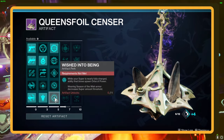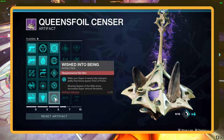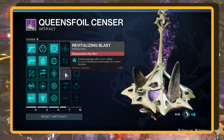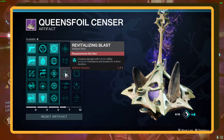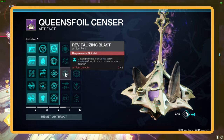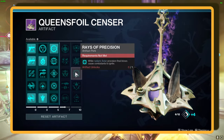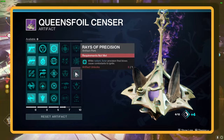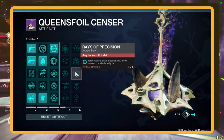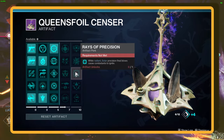Now, the fourth row — we're going with Revitalizing Blast. Think of it as your personal debuff grenade: damage with a solar ability now weakens champions and bosses for a bit. Talk about evening the odds. Last but not least, the fifth row: we're locking in Rays of Precision. While you're radiant, your solar precision final blows turn enemies into fireworks — they just ignite. And let me tell you, this season's solar mods are straight-up fire. Precision kills giving you free ignites and scorches? Yes, please.